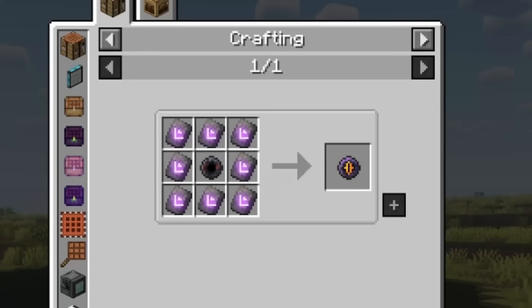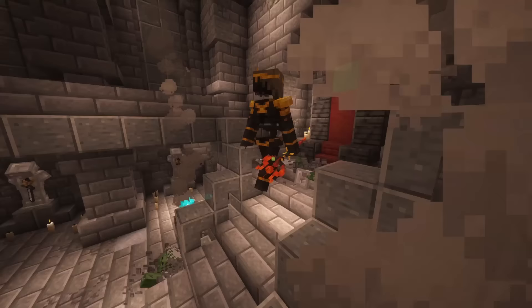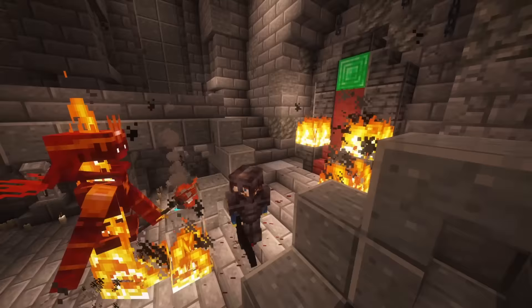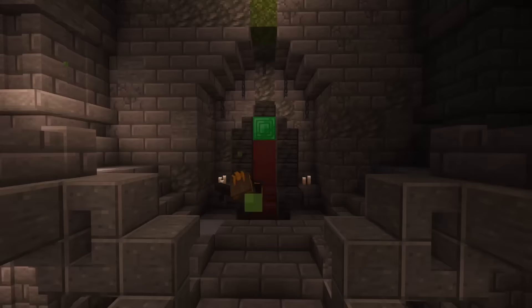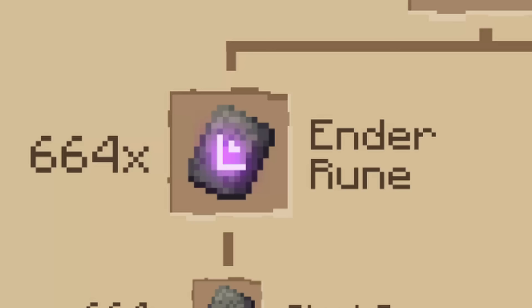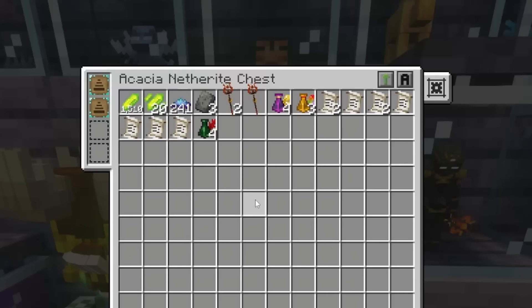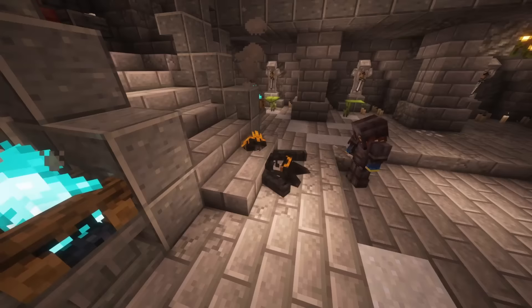Ender upgrade orbs are crafted by combining 8 ender runes with 1 empty upgrade orb. To make ender runes, you have to combine 8 ender pearls with 1 blank runestone. This runestone drops from the dead king, a mob added by Irons Spells and Spellbooks. The king is a boss mob found in the catacombs — a newly generated dungeon which can be most easily found through the structure compass. Since we're going to need 664 runestones in total, I would recommend making an automated farm for the dead king. For that, you can either use the mob swabs — make sure you use it on the inactive dead king to get the right DNA.